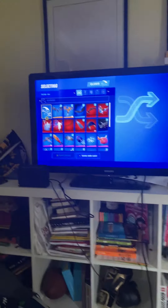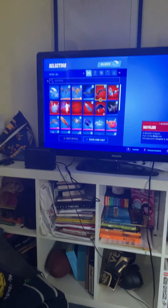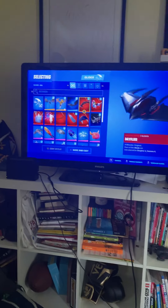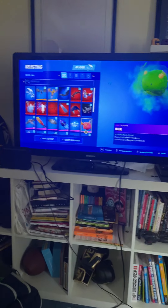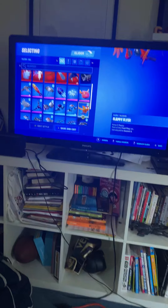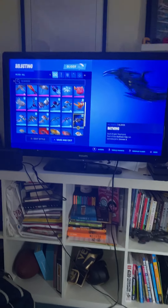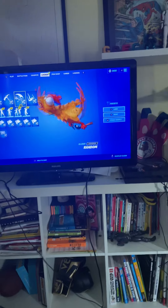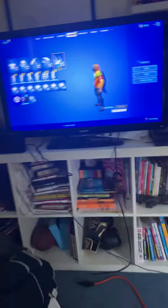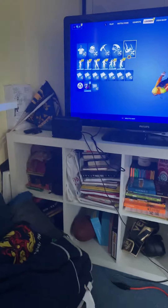On the gliders, I have lots of gliders. My arm is really tired of holding this, but I'm going to go pretty slow on the gliders. All right, so those are my gliders — I really like this glider. Contrails are only from battle passes so I barely have any.